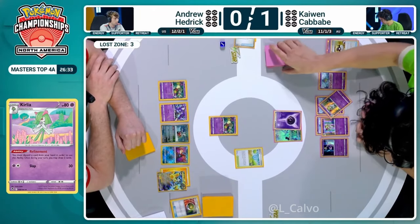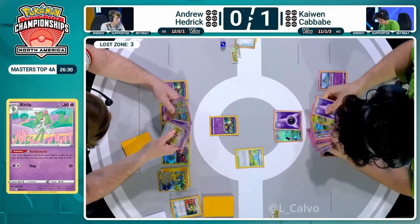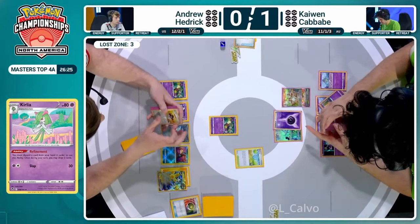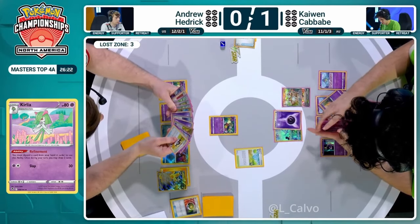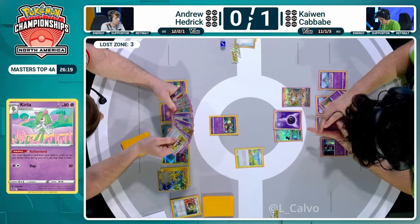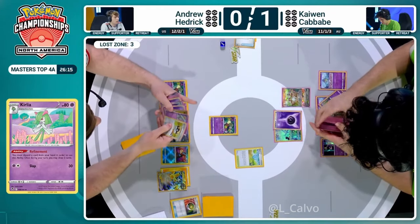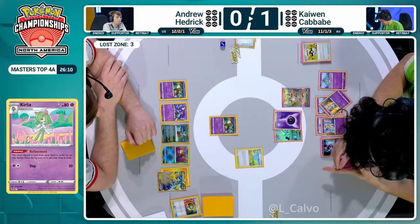Ultra Ball discarding two of those cards out of the hand into the discard pile - and an Enhance Hammer. Gardevoir EX can be drawn out - Ultra Ball does allow you to search out any Pokemon, just takes those two cards being sacrificed. That's an amazing ball, and that's going to get us the Gardevoir EX here for Kaiwen.